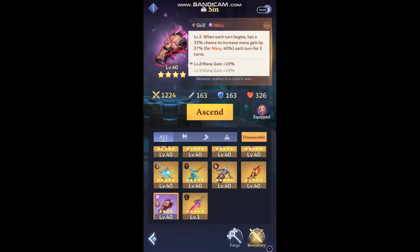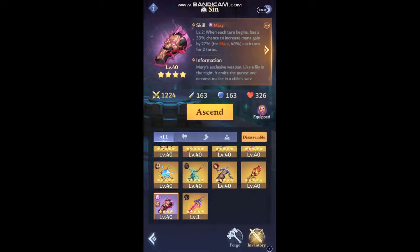We'll look at what it does at max, at level 50, so we'll get 10% more added on. Here is her weapon skill: when each turn begins, there's a 33% chance — so one out of every three turns — to increase mana gain by 37% each turn for two turns, or for Mary it will be a 50% mana gain.